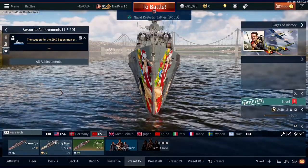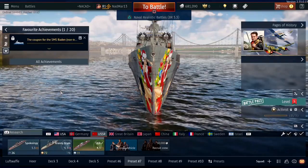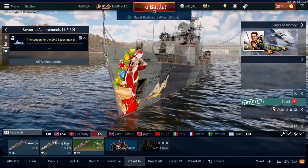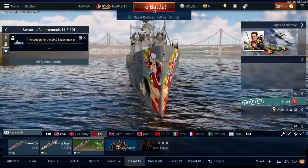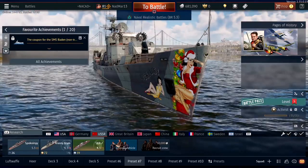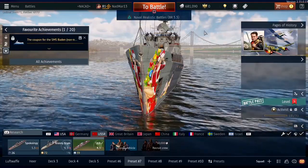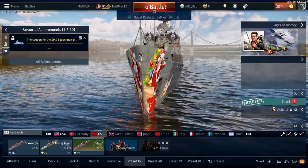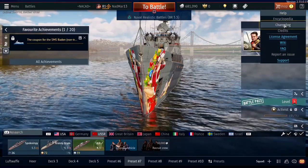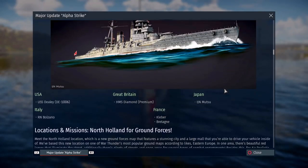Today my intention was making a video about the GraphSpy but yesterday we received the update Alpha Strike, and right after the update went through I played a couple of battles with my Atlanta Moffat setup and I realized something. They made changes to the HE shells. They had the fragmentation reduced in the past because it caused frame drops and overall game performance was a little bit worse. So they limited the amount of fragments a shell can produce, but this has changed and they have risen the amount of fragments a shell can produce.